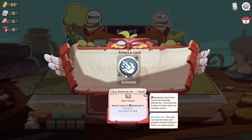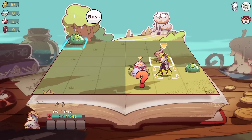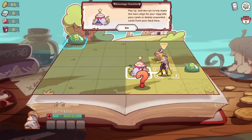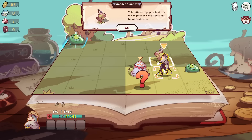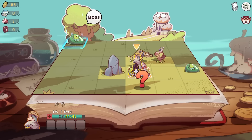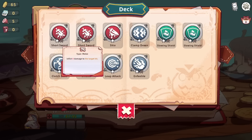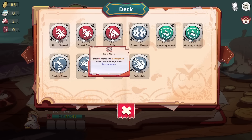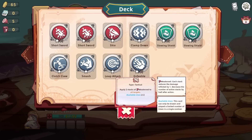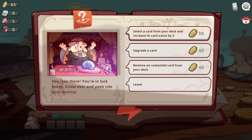Apply two stacks of Weakened to all targets. I do like the idea of getting another thing that bumps up our ability. What is this? Astrology Chamber - pay up, we can make sure the stars align. Upgrade your cards or delete unwanted ones. Clear directions for all adventurers. So we have five meat and I don't know exactly where we need to go. We have 65 bucks. Select a card from your deck and increase its card value by two. Card value - is that just the damage, or whatever's in red? Let's find out.